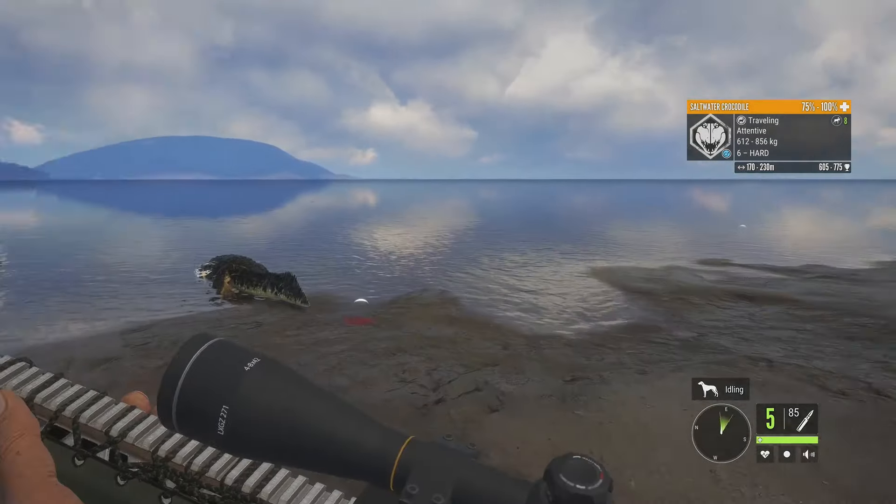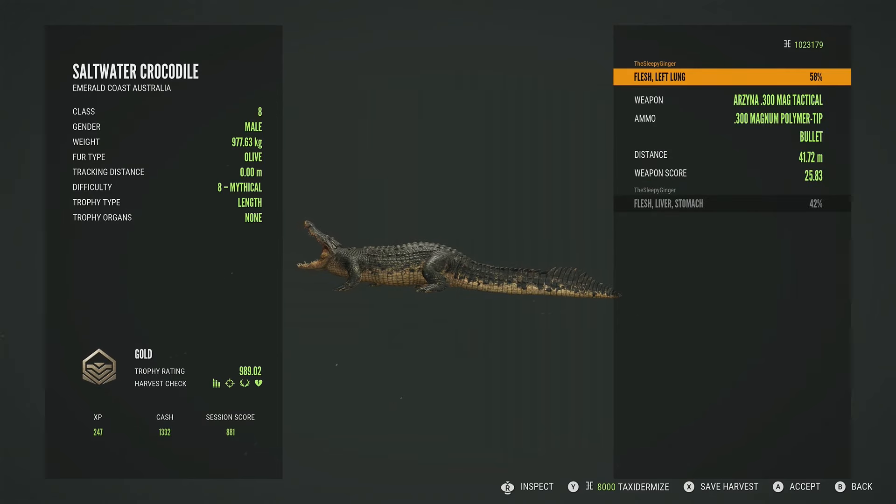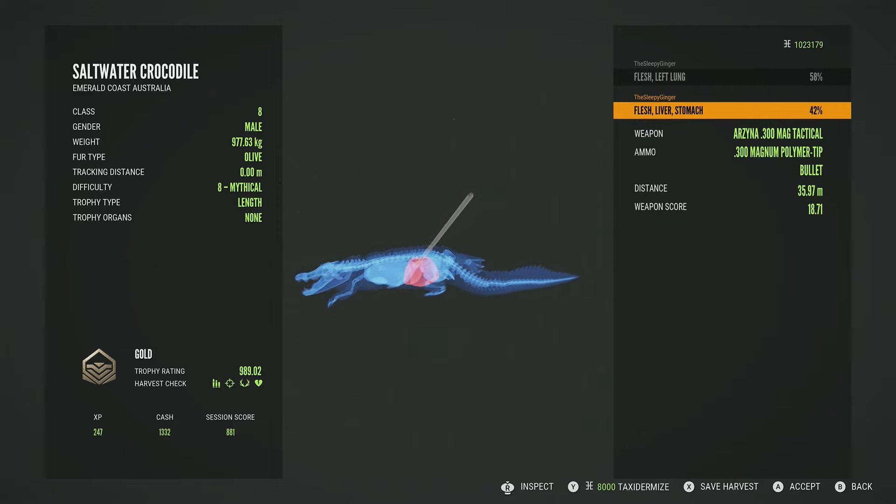I missed the level six as he turned, but our mythical did go down. He is a gold 989.02 — first shot was into the left lung and second was a little bit far back, liver and stomach, but liver is vital. I am using the Arzena 300 Mag Tactical; the 300 brings them down super quickly and it doesn't matter which one you are using.